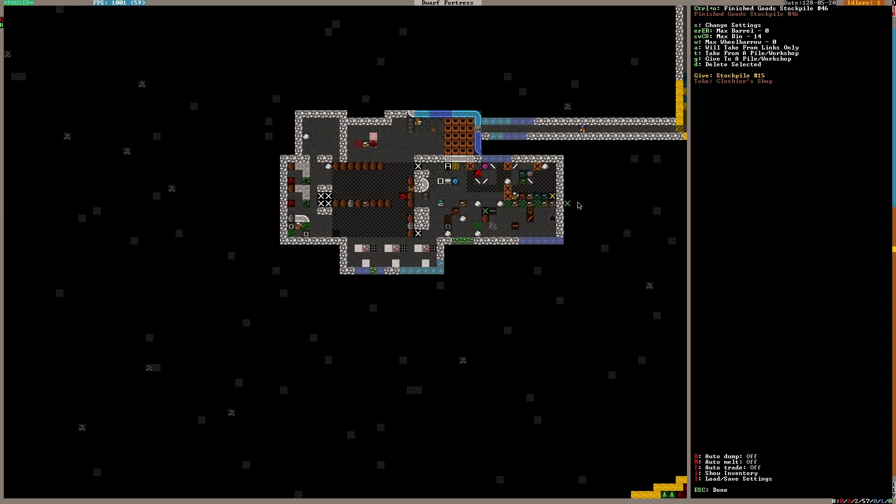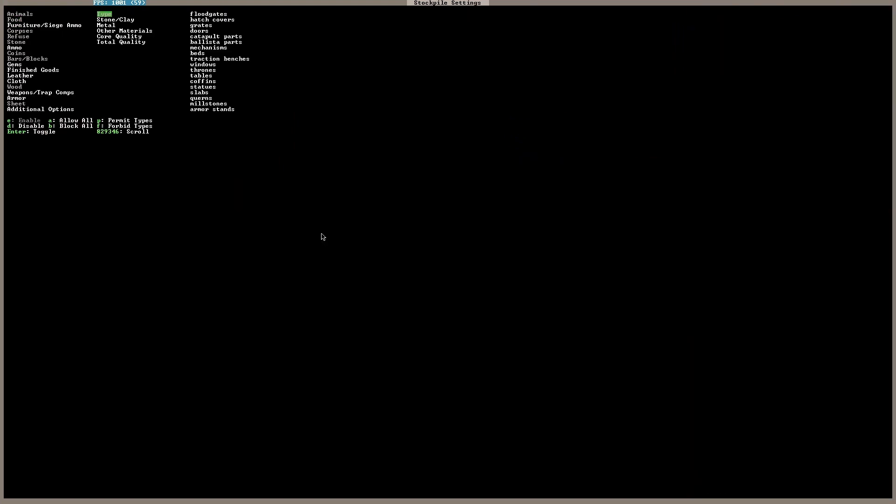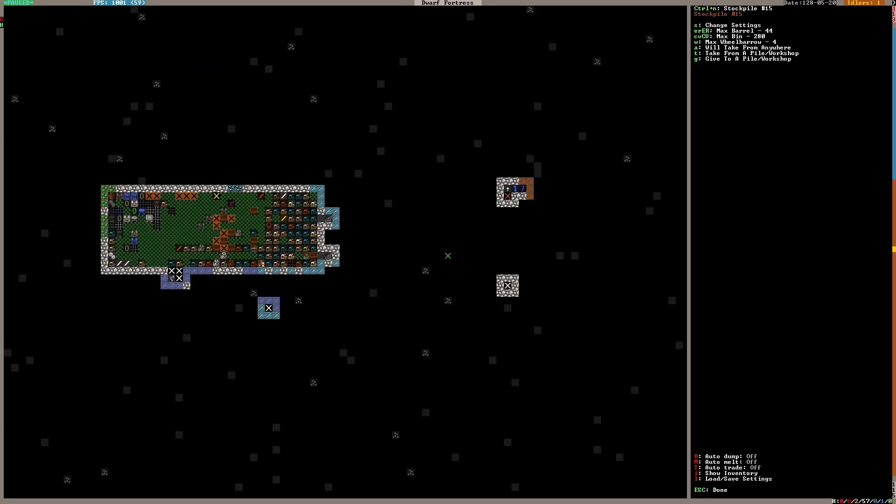This stockpile will now be set just for clothes, and it's now linked to the clothier's shop and will take only from links, so it should stop having problems. I'll delete the 'give to stockpile' setting because I don't want clothes going there anymore. I'll remove all the clothes categories — footwear, handwear, headwear, legwear — backpacks can stay. All of that should now go to the clothes stockpile. Anything made of metal will get a separate stockpile once we actually start forging, because at the moment we are not forging.